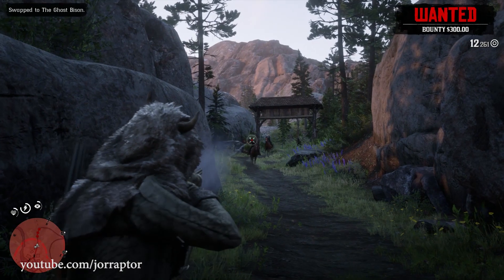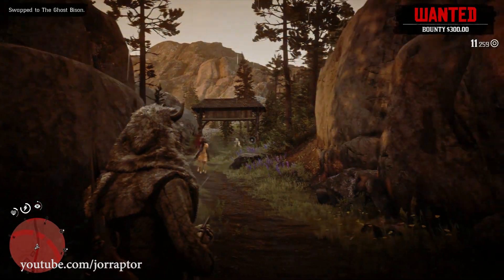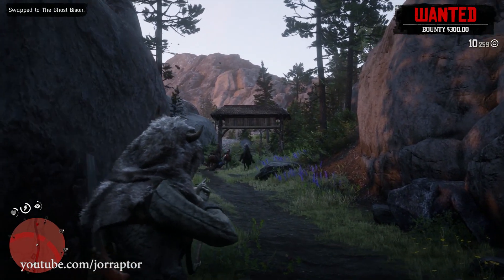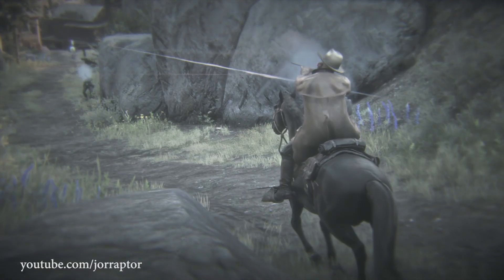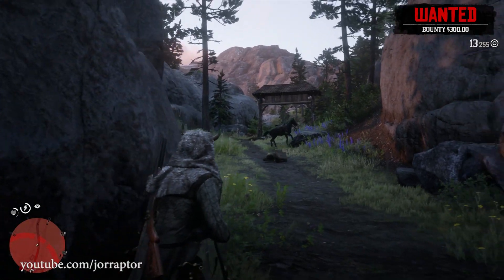There are also Trapper outfits, as I showed in my video about awesome gear, that are linked to the legendary animals you can hunt in the game. The bear hat, for example, is available for purchase right after you skin the legendary bear found in an early mission with Hosea.